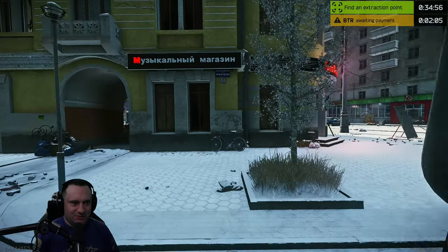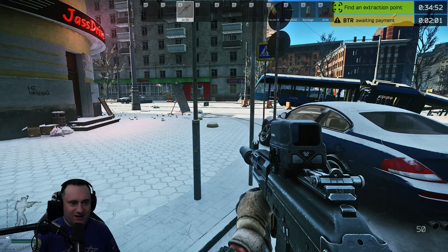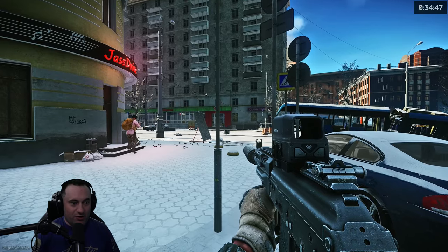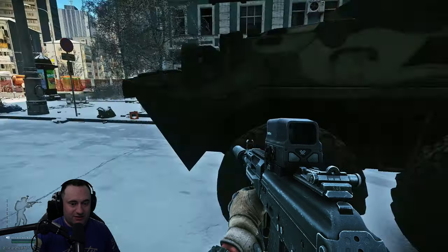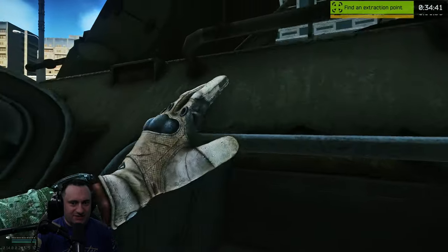We're getting out. Yeah, we got two minutes. We can hop back in and take another ride somewhere else too. Store right here — hurry, run across to that store and get in real quick. Got it. Keep going. I'll watch the timer on the BTR.